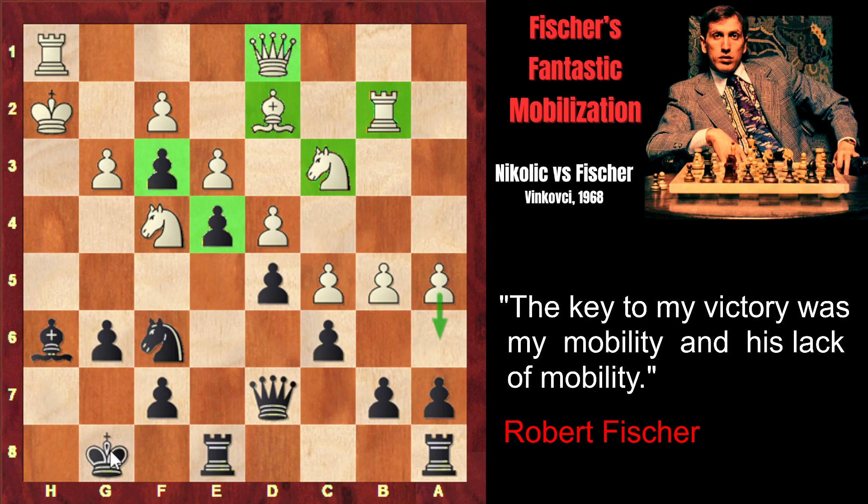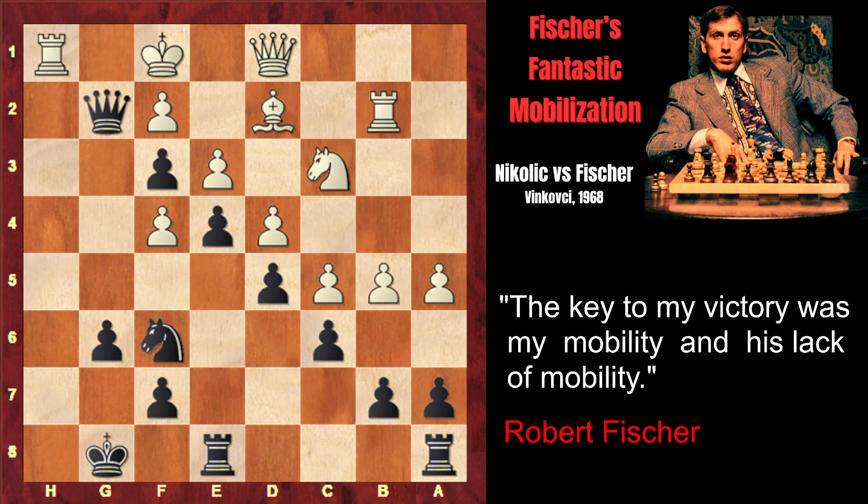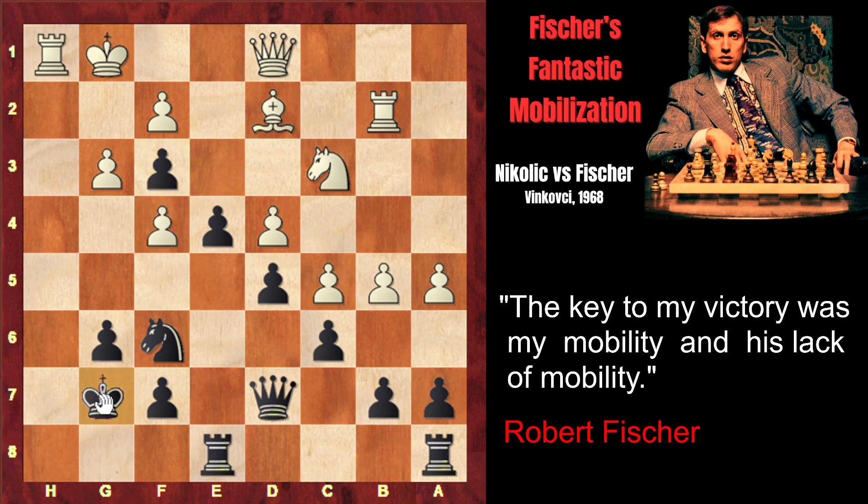Black is threatening to play king g7 and rook h8 — a deadly threat. That's why White tries to escape: Kg1 follows, attacking the bishop. This bishop doesn't take part in the attack, but it eliminates White's main defender of the kingside — Bxf4. Of course, White cannot capture with the g-pawn, as Black checkmates the white king on the spot. That's why White captures with the e-pawn. Now it's time to bring the rooks into the attack: Kg7.